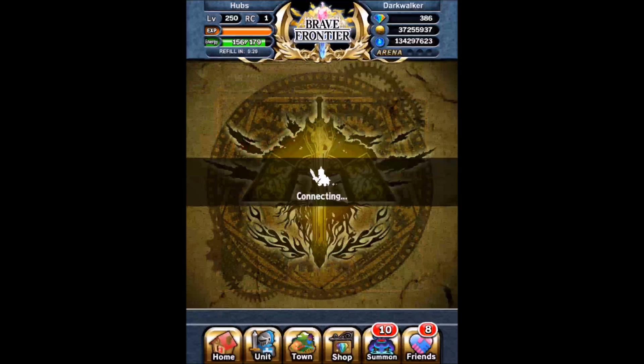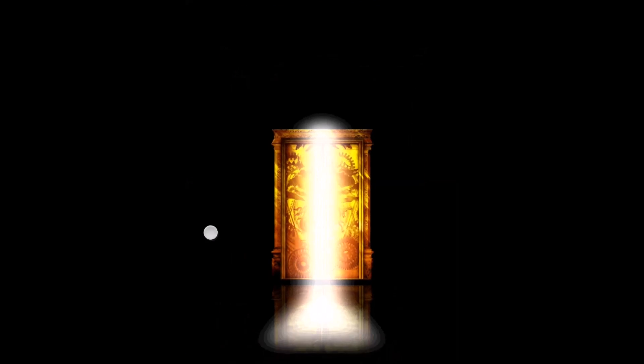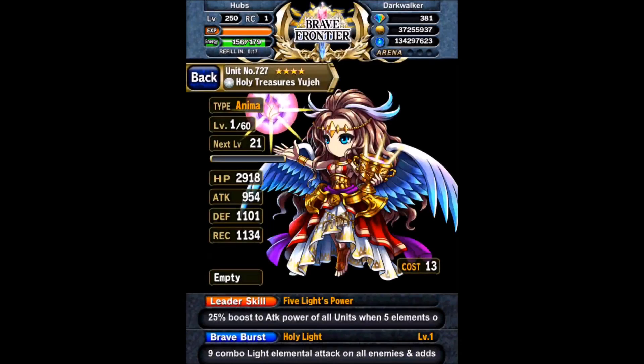Anyways, that's my methodology of what happens when I summon units. Just because I see a bad type one, I still keep it. I kept an Oracle Ferris for about three months until I summoned an Anima one and replaced her with it.